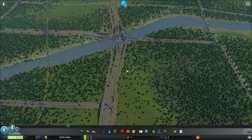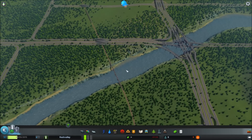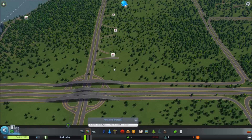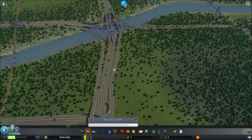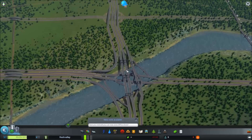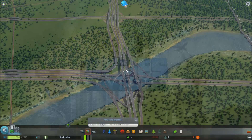I would like you to use this save and test this network design as much as you can. I would actually like you to break it — find a spot where it's going to create traffic that's not possible to play with, so I could try and fix that with some additional ideas. You can subscribe to this mod in the Steam Workshop; it's called Perafilozof's Highway Prototype. You can post comments about it either on the Steam Workshop or in this video's comment section. Thank you all for watching, and please stay tuned for more.